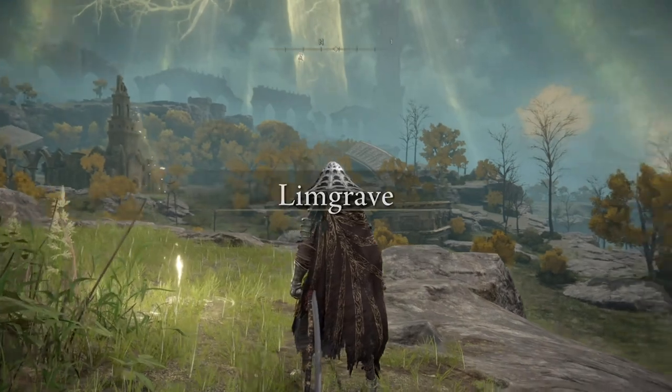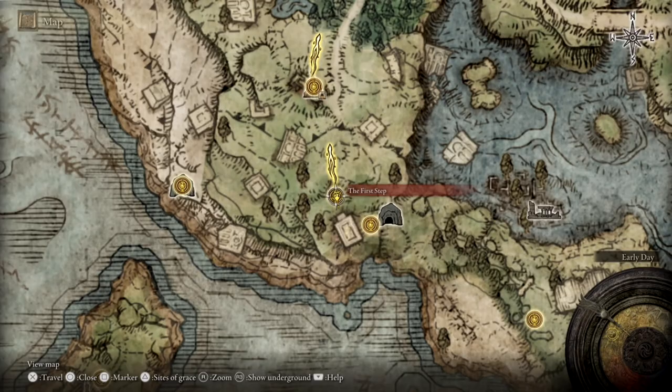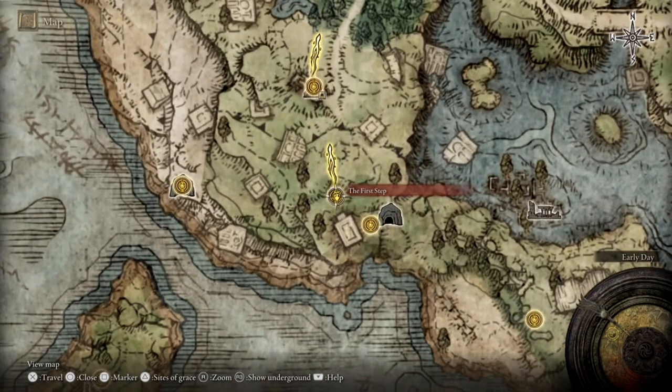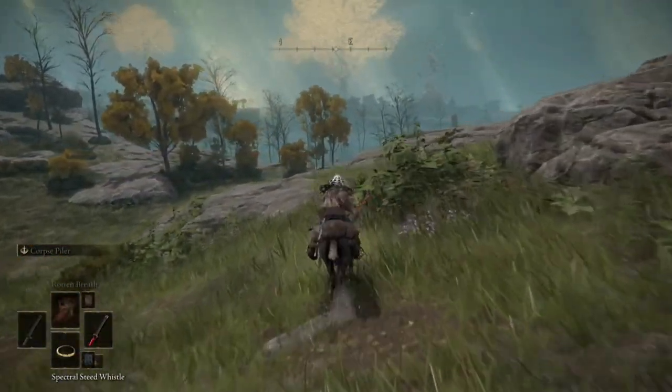Our story begins at the very beginning of the game in Limgrave, and as you can see from the map footage, our current location is actually the First Step Point of Grace. While we're more than a few levels deep already, it is important to note that you can actually do this fairly early by utilizing some smash and grab guerrilla tactics.